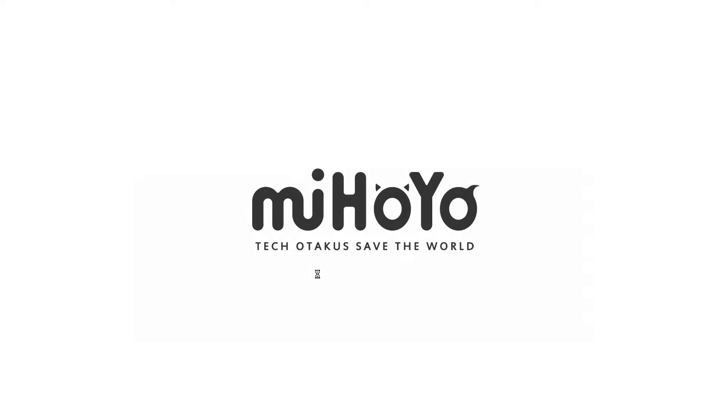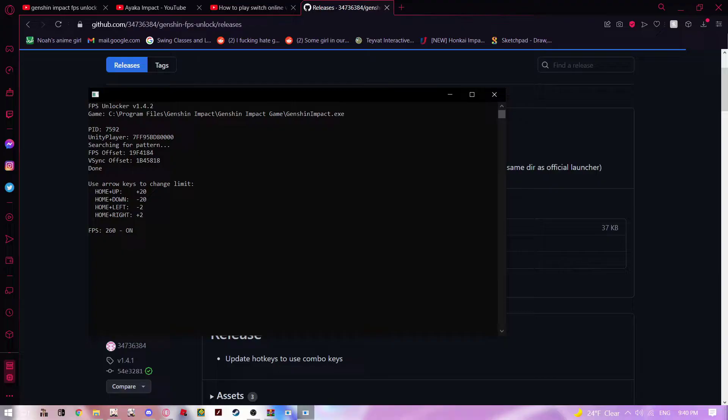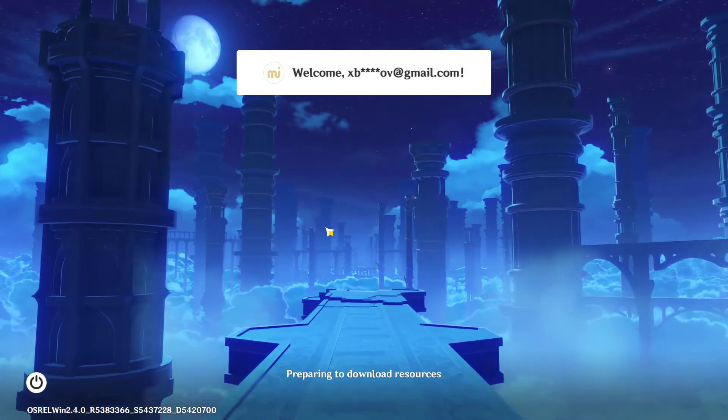It just opens Genshin immediately. You can edit the FPS using the Home key plus the Up and Down arrows. If you have a 144Hz monitor, set it to around 160 or so. I have a 240Hz monitor so I put it at 260 — you could go even higher if you wanted to.